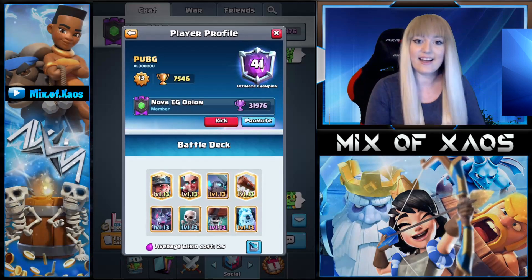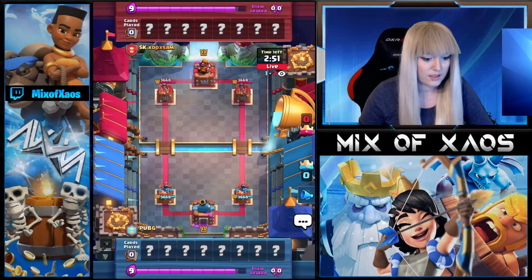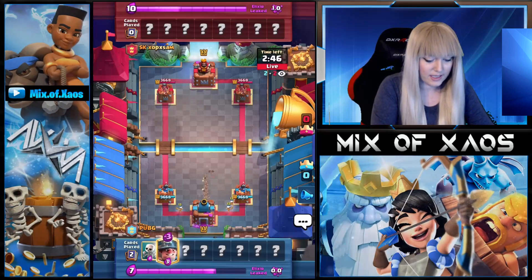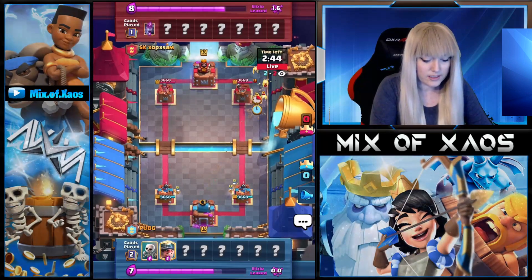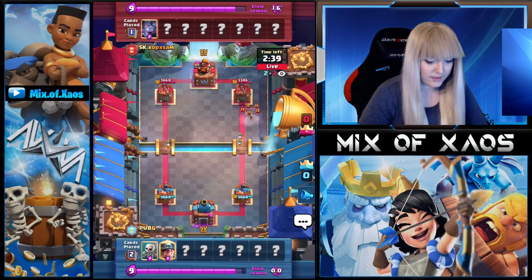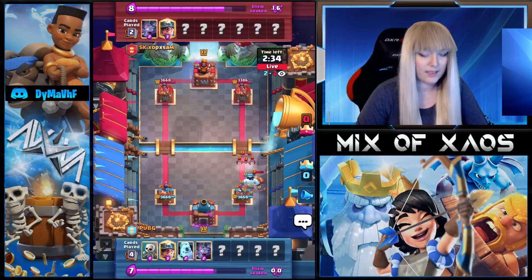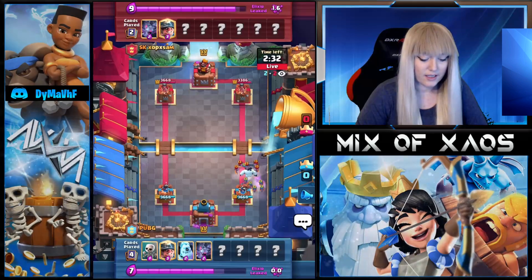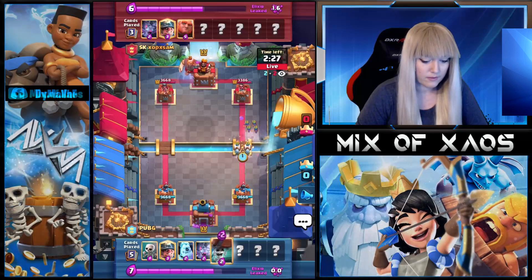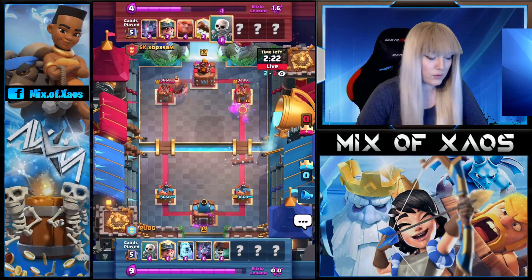Let's hop into some games. We are in the match against Op Sam — that's going to be a very nice game. He's going to play a Skeleton in the back and chip with the Miner. PUBG, aka Dark Sky, is going to play some Bats here. Op Sam is playing a Giant Miner deck, so we're going to apply a little bit of aggression with the Wall Breakers.